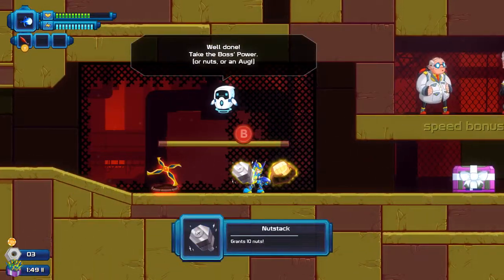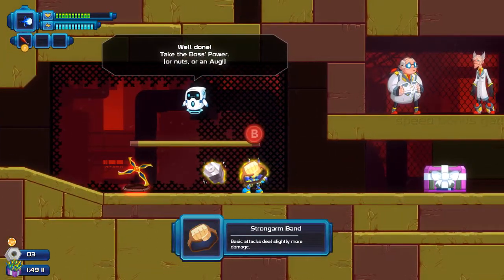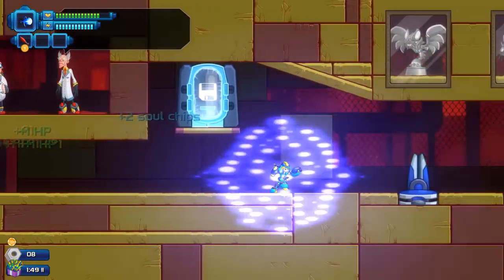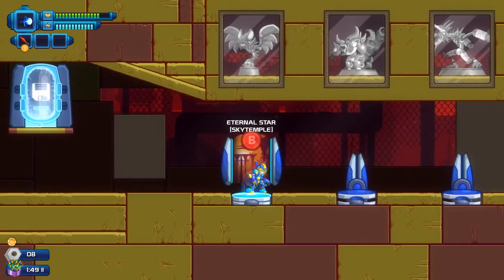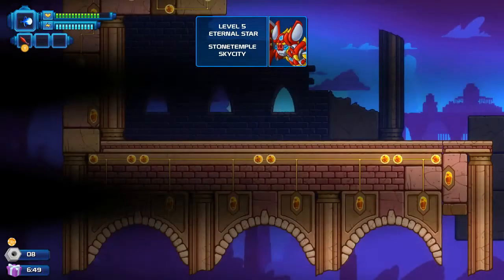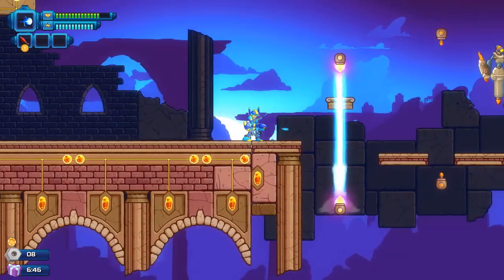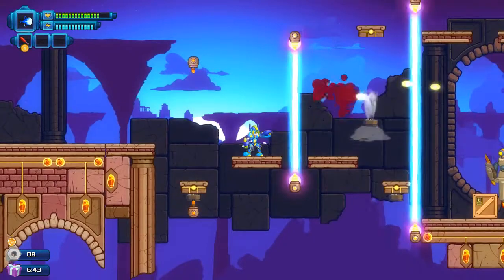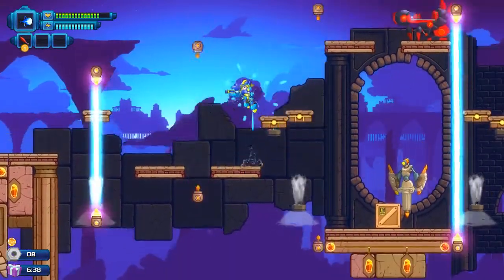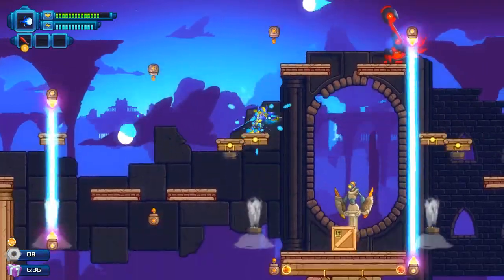I already forgot to use my other power-up, so let's go with basic attack strength. Let's check out what's in here — health, that's good with me. Some soul chips. Yeah, it does have a Rogue Legacy-style upgrade situation. From what I remember, this next level sucks.